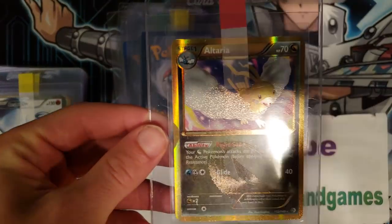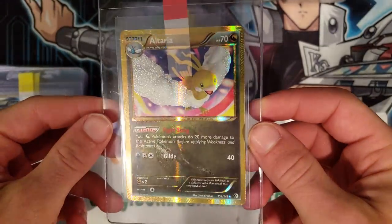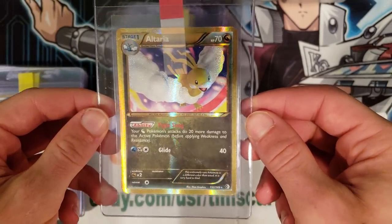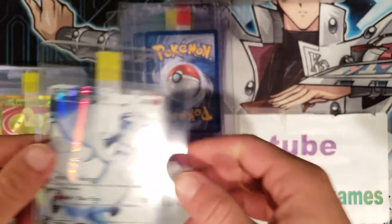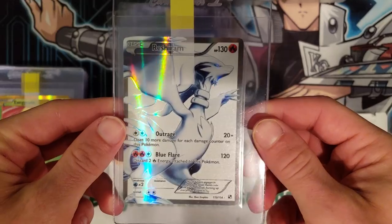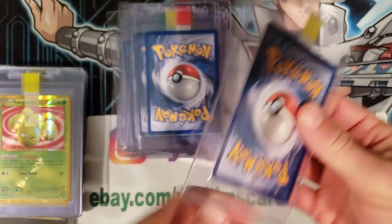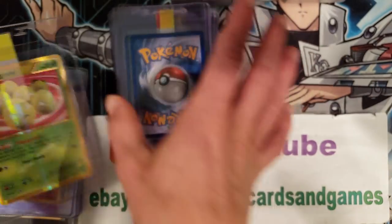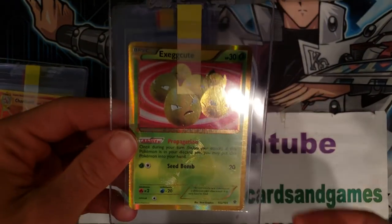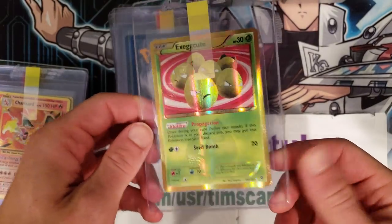Here we have an Altaria secret rare — I always love these secret rares from Black and White. I think this is Guardians Rising as well. Look at that foil — a golden Altaria, that looks awesome. And here's the new Pokémon Reshiram — a full art, very cool looking card. Never got into the Black and White series unfortunately. Here's an Exeggcute secret rare — the golden eggs, green eggs and ham, right.